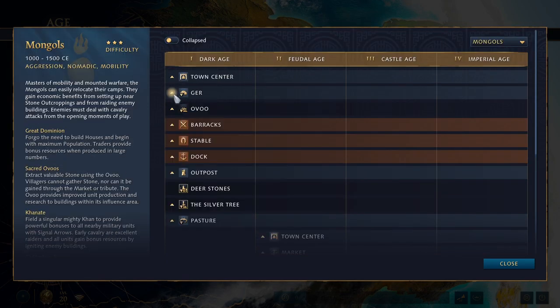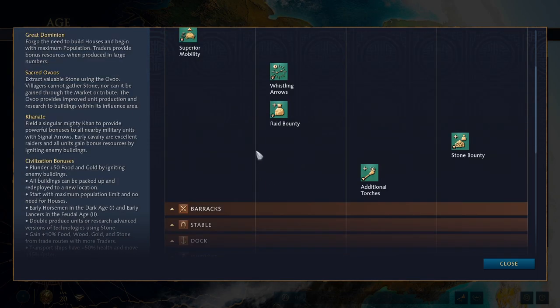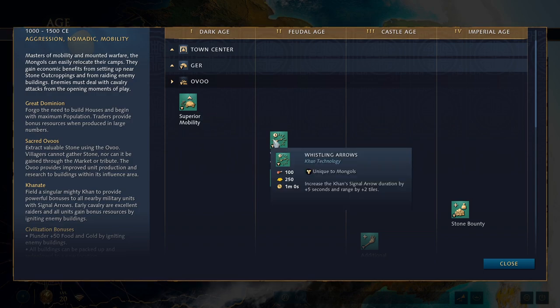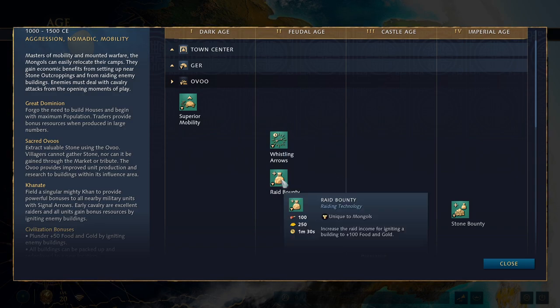Now to unique techs — and Mongols have plenty of them. At the Uvu: Superior Mobility lets your packed and unpacked buildings move faster, which can be quite nice for repositioning. Whistling Arrows makes the Khan's signal arrows last longer and cover a larger radius — probably something you can't afford early game but nice to get later. Raid Bounty doubles the food and gold gained from igniting a building — not the most critical tech, but handy.